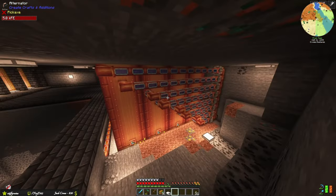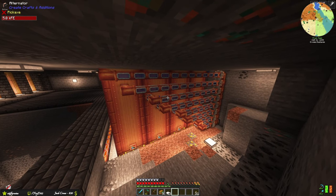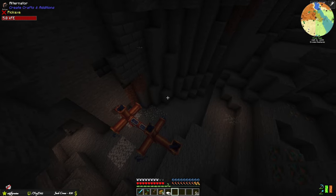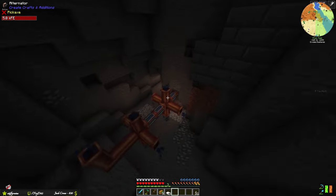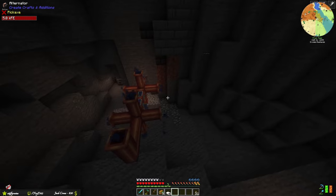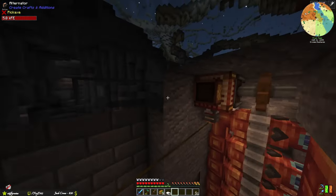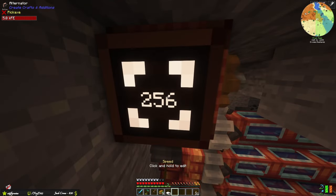Water is fed at two inputs per engine. The lines are neatened up and feed into a cave filled with water — a large infinite source that keeps all engines running. The water pump is set to 256 while lava is set to 128; water always needs to be 256.